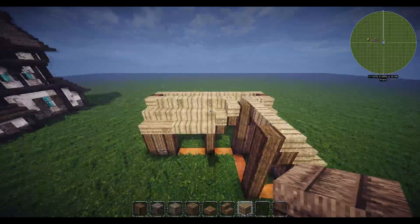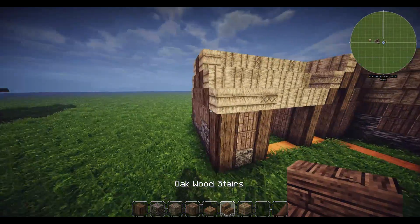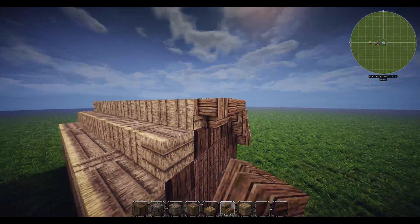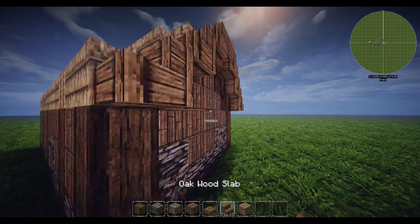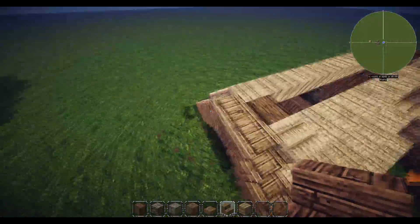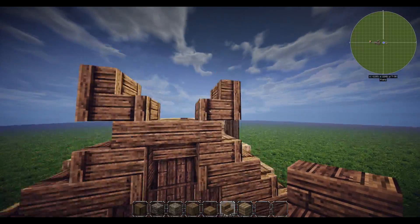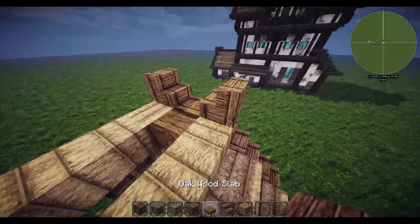Now we're going to have oakwood slab and stairs. Put your stairs on the side here like this, put one down there, and we're going to do upside down stairs as well. We need to smooth this whole thing out and put the flick on that we've been doing with the Rohan style - which is just a stair facing outwards on top of your stair.